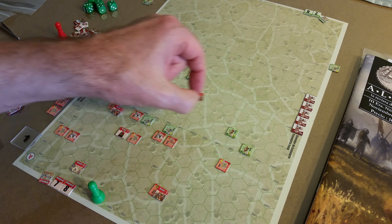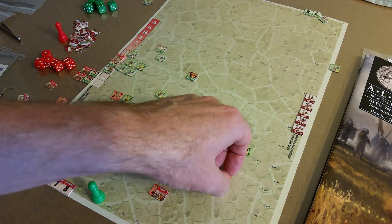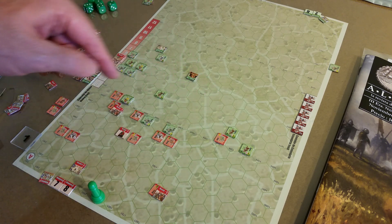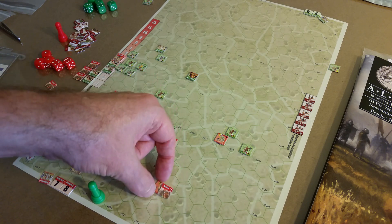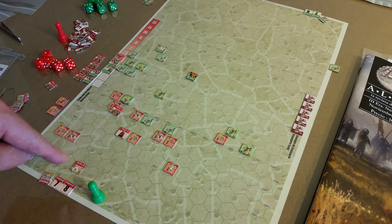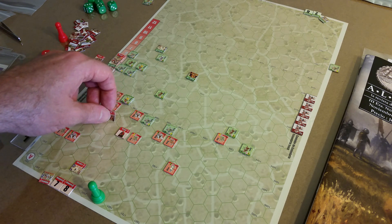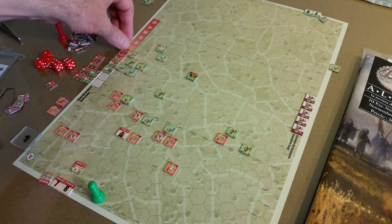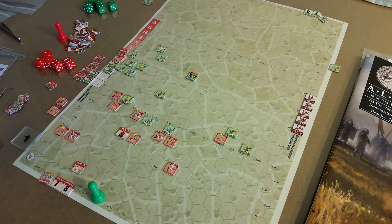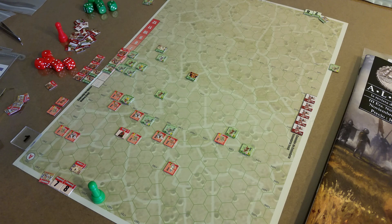Another cavalry unit here. Going one, two — that's the third unit moving on the Christian side. Fourth unit: I'm going to save this one. He's not going to use it this impulse, so I think his Naxxat marker can roll over to the second impulse. Now we do combats.